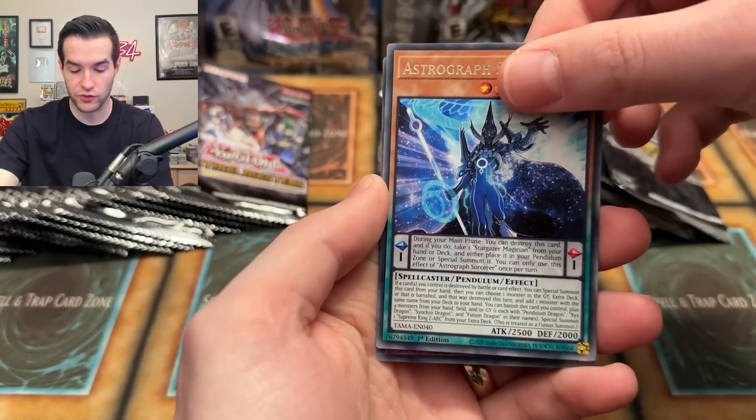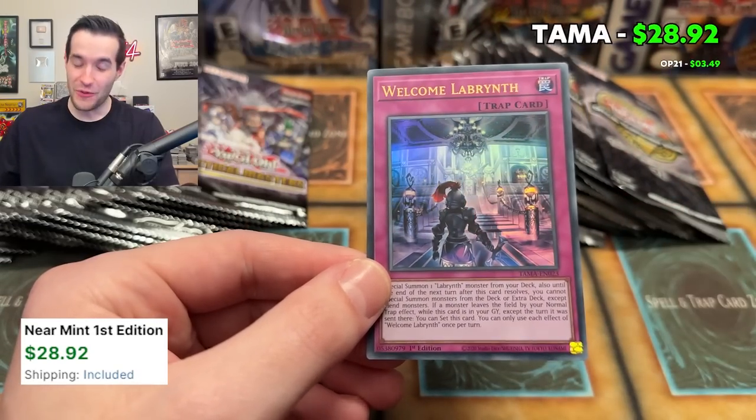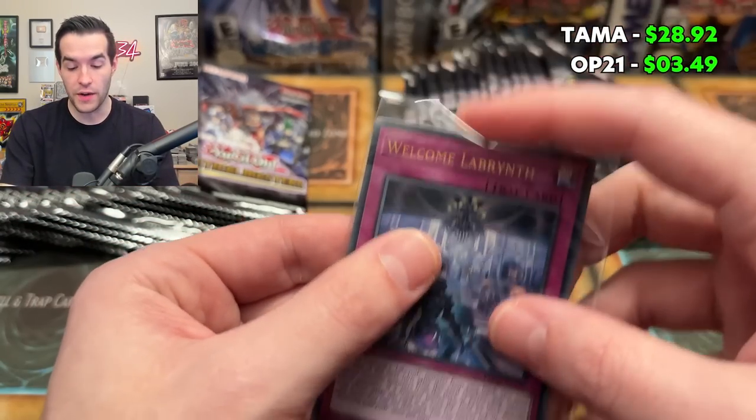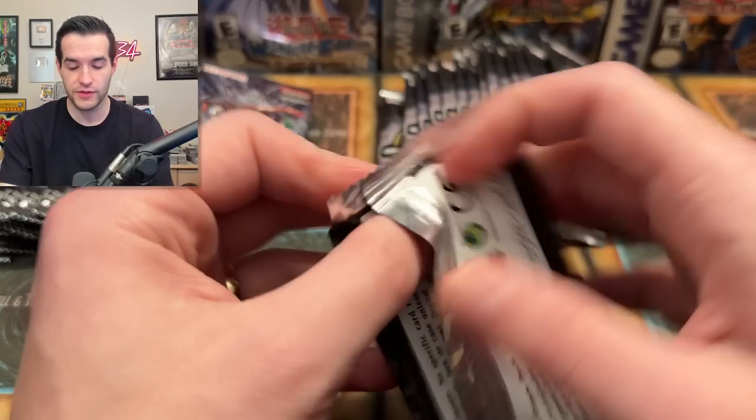Valence Quick Booster, Astrograph Sorcerer, and a Welcome Labyrinth — one of the big ultra rares we are looking for. I need one more of these for my Labyrinth deck. Labyrinth deck — who knows if I'll ever play it — but I am assembling one right now. I'm excited about it because I've been playing it in Master Duel. Go check out the Twitch stream. It's been fun.